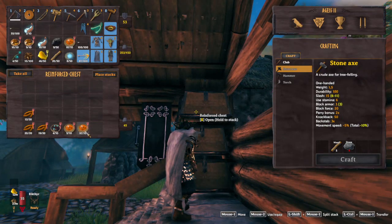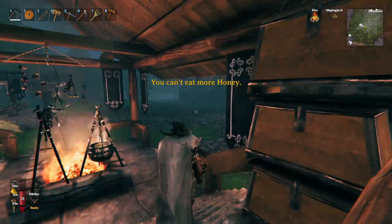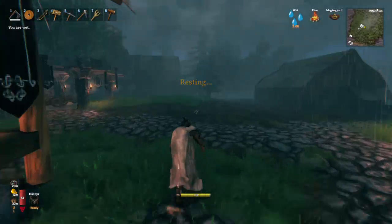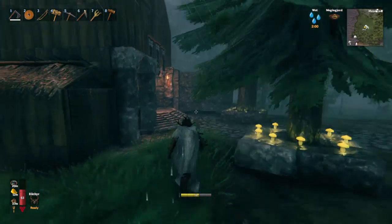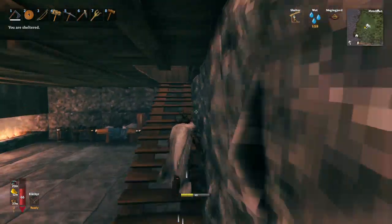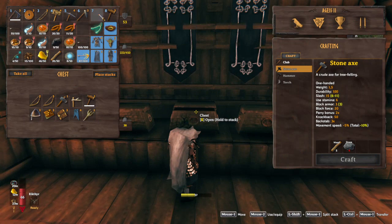So I'm going to take all that — two stacks and two stacks. I'm fully loaded. I need to put that old cape away and then we're going to head out. I'm supposed to put my cultivator away as well.